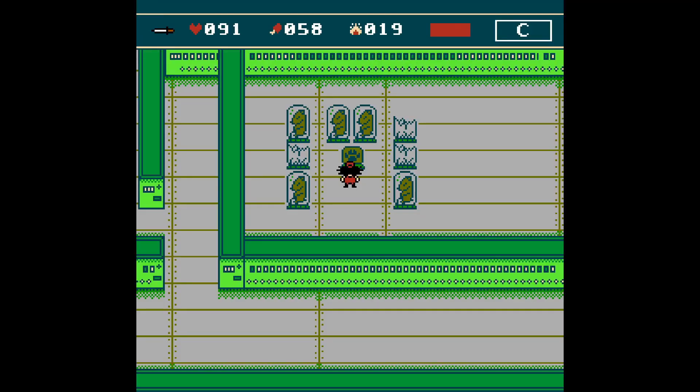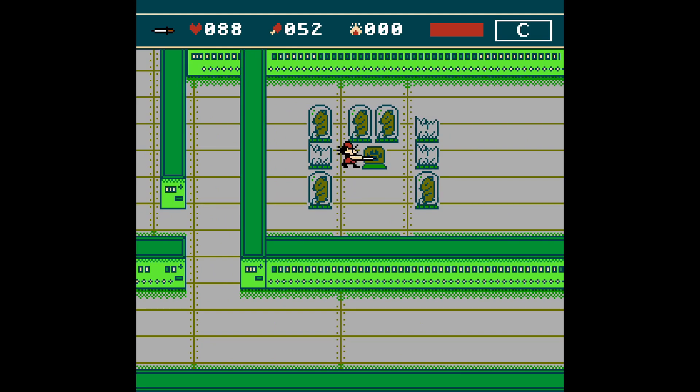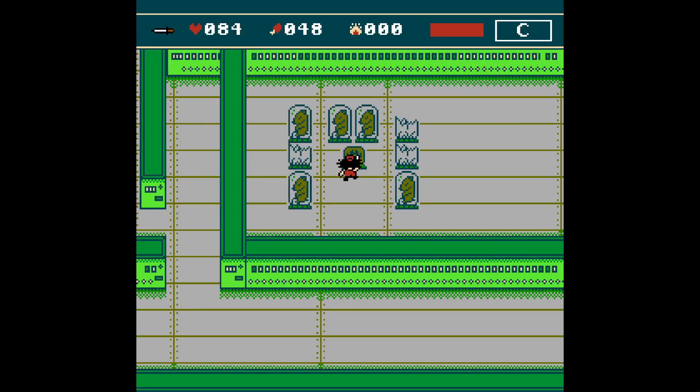I added a quick fix so the CHR RAM corruption was gone for the time being. Then I made the switch somewhat work: you needed to hit it. I used the same subroutine utilized by the hammer code to grab tiles in front of the player, so attacking the switch would change its tiles and the door tiles would change as well. There was a slight problem though — you could turn the switch on and open the door, but you could not turn it off and close the door.